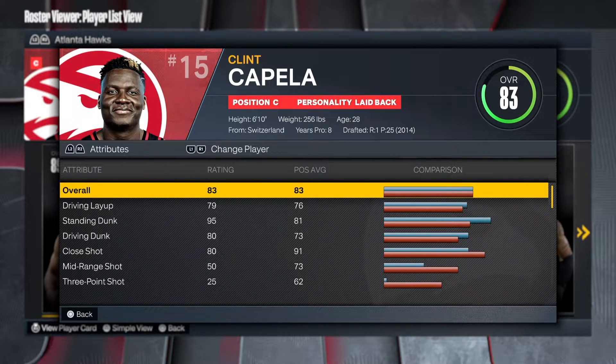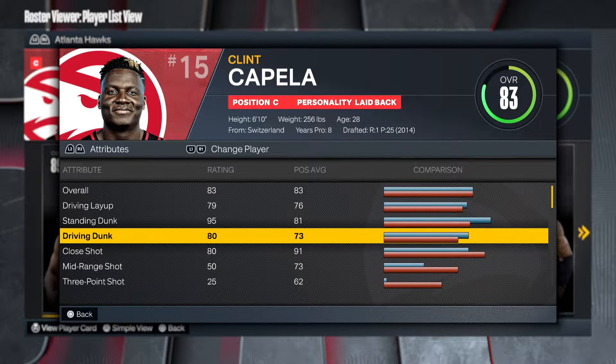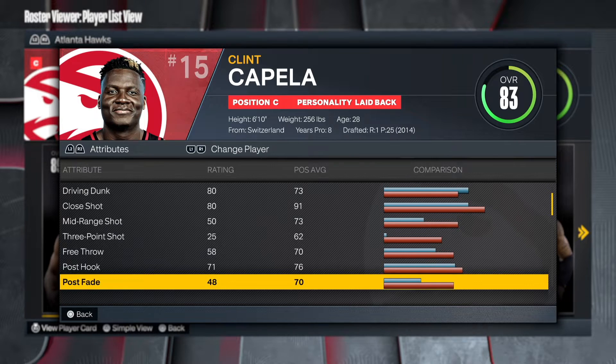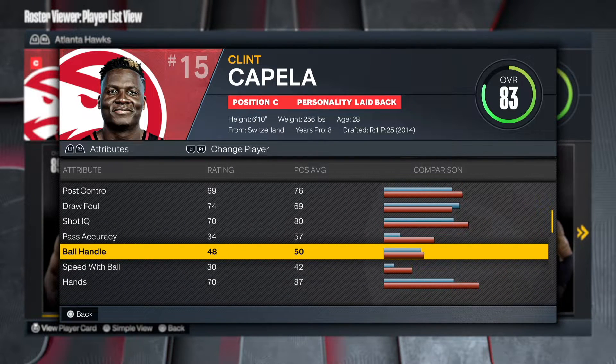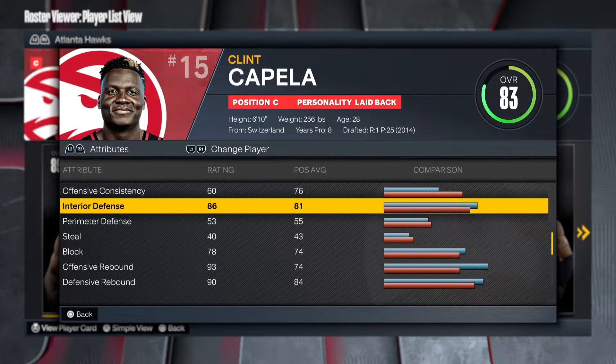First thing first, we're going to get right into the build. I'm going to show you the attributes for what Clint Capella has, but I'm going to give you my version. It's going to have a 99 block. Going through the attributes: 95 standing dunk, which is amazing and is going to give you a lot of great badges. The big man contact and under-basket contact dunks are going to be incredible. He's an inside center, good for getting rebounds, good for protecting the rim. There's no shooting — this is not a shooting build, free throws are low.